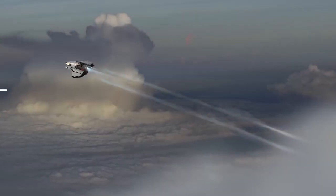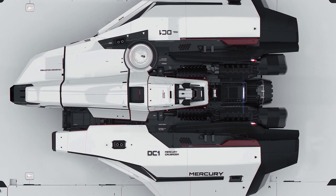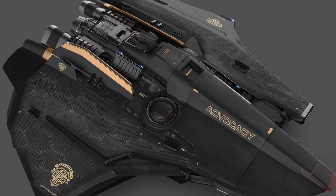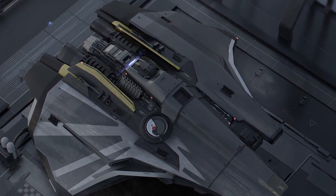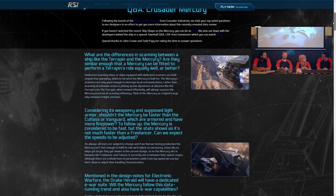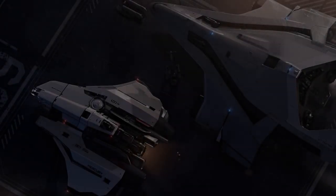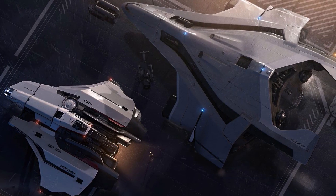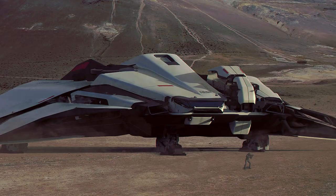Possibly my favorite concept to date — we got a first look at the Mercury Star Runner. It's a beautiful, absolutely gorgeous mid-sized data runner ship. Unfortunately, data running is not in the game yet, and we haven't heard much about this ship since the reveal besides a Reverse the Verse town hall and a Q&A. It looks quite good next to its bigger sister the Star Lifter, and as they wanted it to be an asymmetric ship, you can see some influence from the famous Millennium Falcon, which led to a smooth but industrial-looking design.